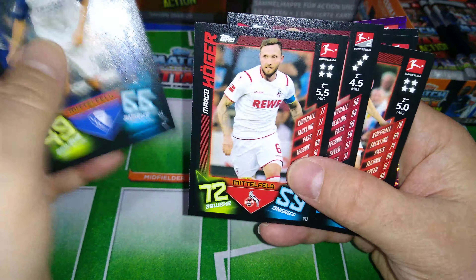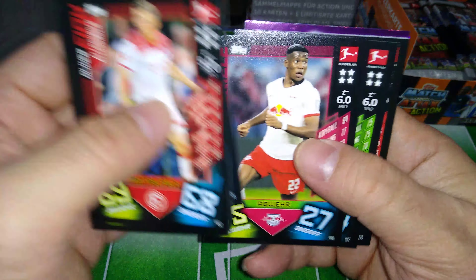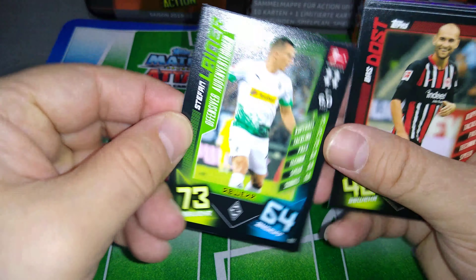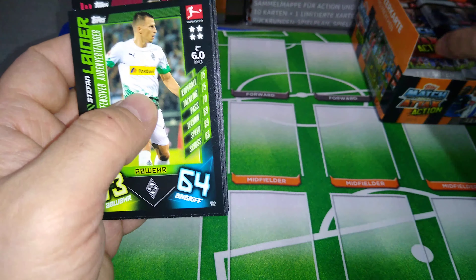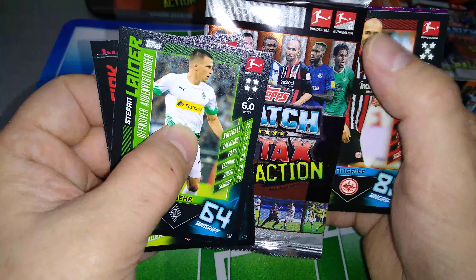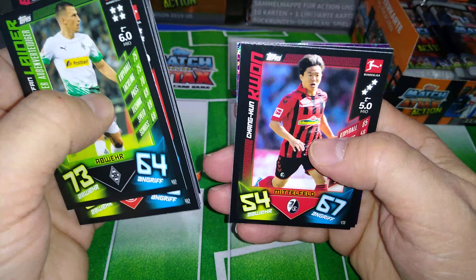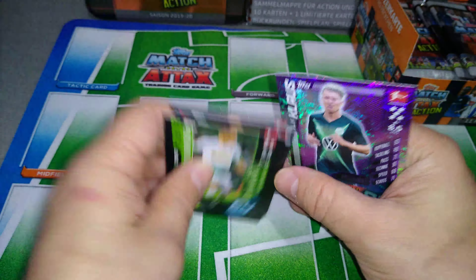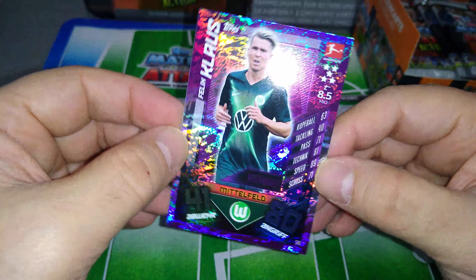The only difference is they've added a couple of subsets. Here's one of them — All-Rounder. Oliver Fink for Fortuna Düsseldorf. Here's another one — Offensive-Minded Player — Stefan Lainer for Borussia Mönchengladbach. There is Bas Dost. He's on the cover. That's him — Bas Dost, back in the Bundesliga with Eintracht Frankfurt. And here is our first match winner for Wolfsburg midfielder Felix Klaus. Beautiful purple card.